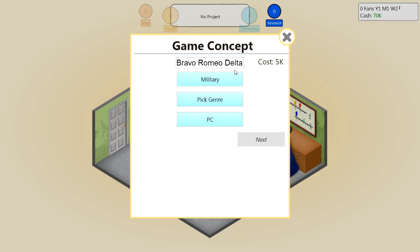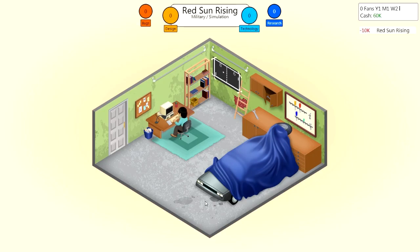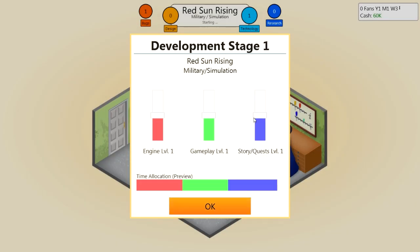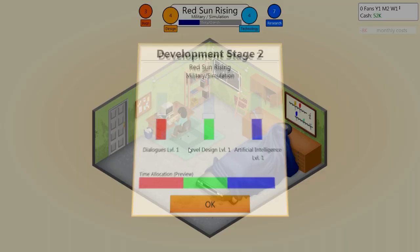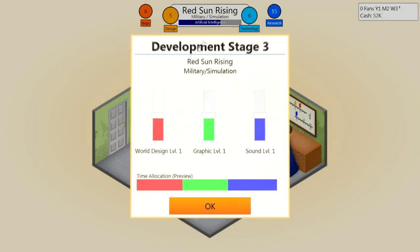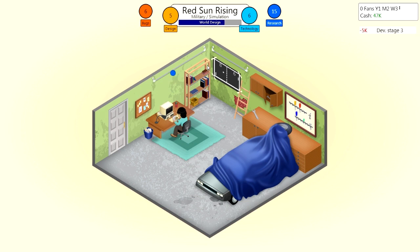Now you get to pick between different graphic levels. Obviously the nicer the graphics, the more expensive it is. We're going to start with a text-based simulation. Once you get into the actual development process, there is a series of slider bars which help you decide what you want to put emphasis on over the course of three different development stages. They take a little bit of getting used to. As you develop the game, you get little bubbles that pop up for designer and technology points. Bugs also will crop up through the course of designing your game, and you also earn research points which can be used to unlock other categories.